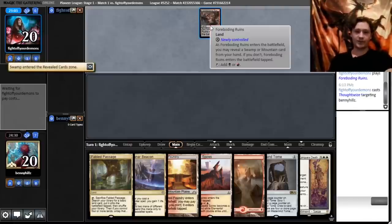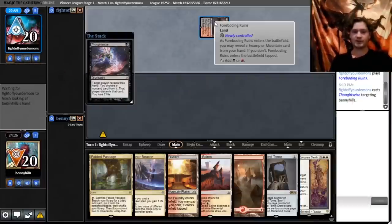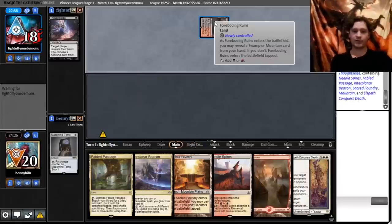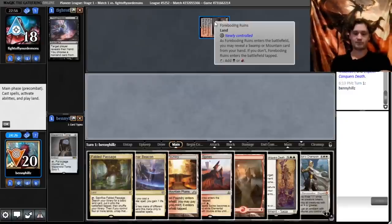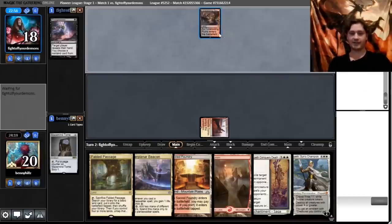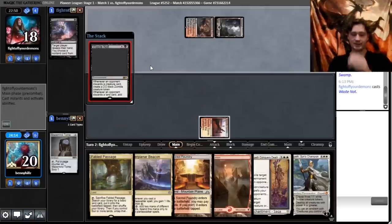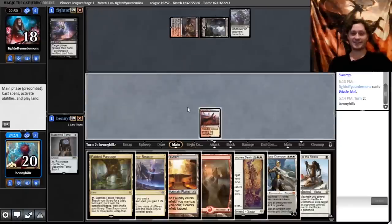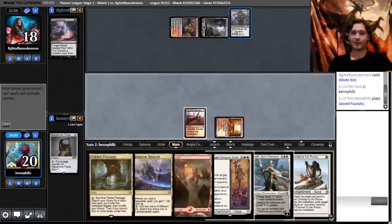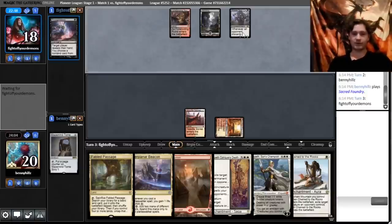Our opponent plays Foreboding Ruins into Thoughtseize. Against a Thoughtseize deck, having a million planeswalkers is pretty good. They follow up with Waste Not — that's spicy and quite good against us. Nahiri's plus will cause us to discard, fueling Waste Not. If we discard a land that's probably fine, but we need to be aware. Nahiri can always minus to exile it, but if they Thoughtseize again they'll get to draw a card.